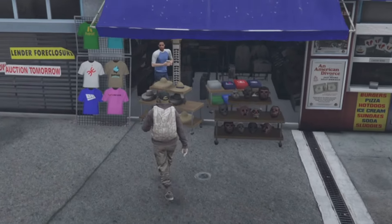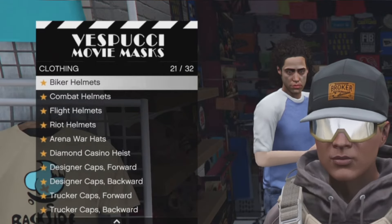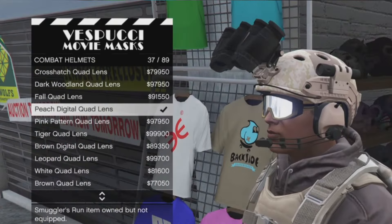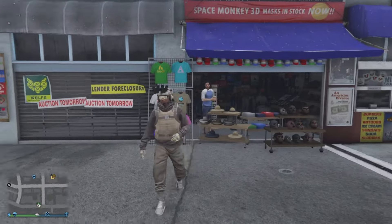After equipping the parachute, head down to the mask store on the beach. Head over to the left counter, click right on the d-pad, go down to combat helmets number 22, and buy number 37 — peach digital quad lens.